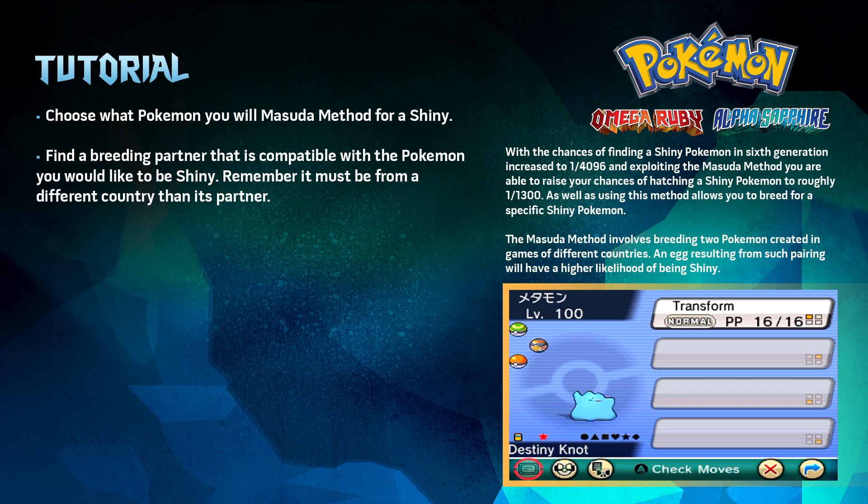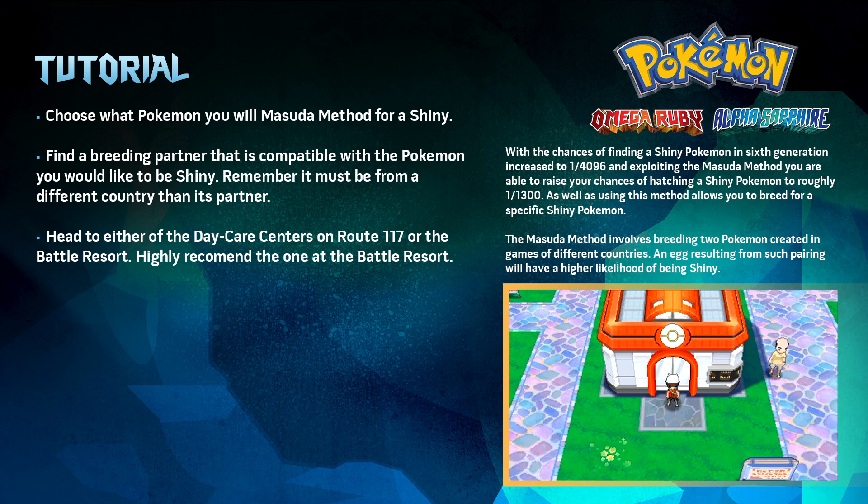Using Ditto is much easier in my opinion, and remember that this is a Masuda method so one of the two Pokemon will have to be from a different country. In recent games, Game Freak has made it much easier to obtain Pokemon from different countries. In this game, you can either use the GTS or Wonder Trade to get a Pokemon from a different country and thus use the Masuda method.